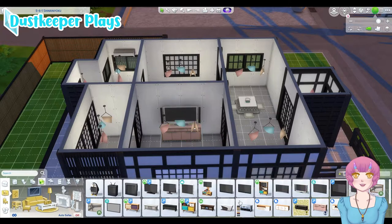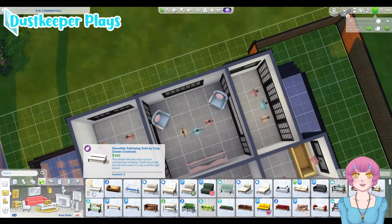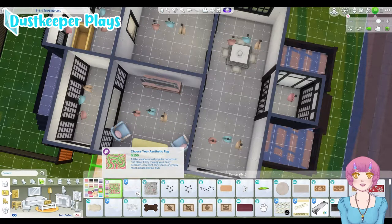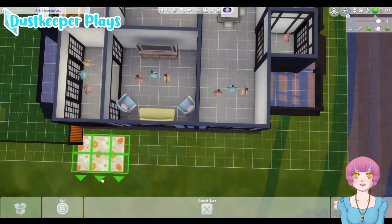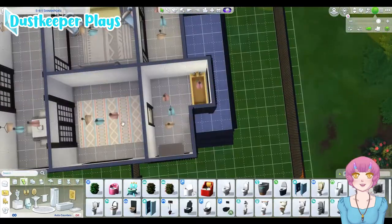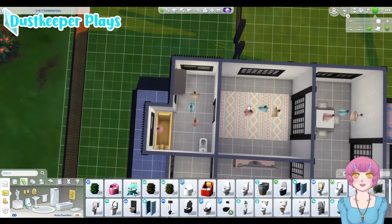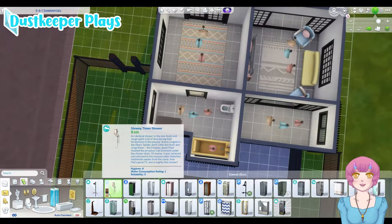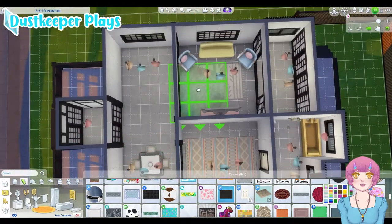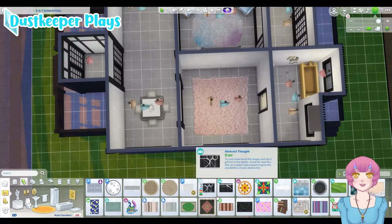That little TV stand thing is from Peacemaker — I love all of their stuff. I use it regularly in almost all of my builds. You'll see Peacemaker, SYB, and a few others — I'll try to get that together for upcoming videos. You can see I'm trying to make the bathroom really tight and cozy. The whole theme is pastel cozy — I found some better rugs that work with pastels a lot better.